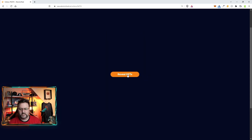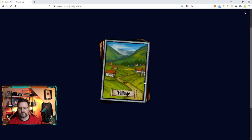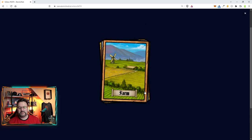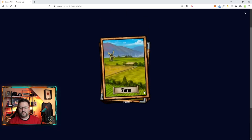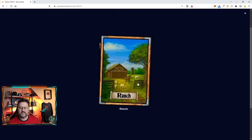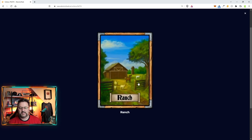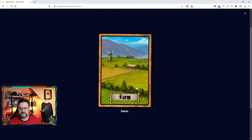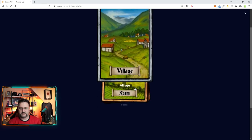Towns are a two percent chance — let's open another King's Pack. From this pack: farms, a village, farms, a town, a ranch, and more farms. We got another town! I think that's going to be enough to get us a castle. A village is nice too.